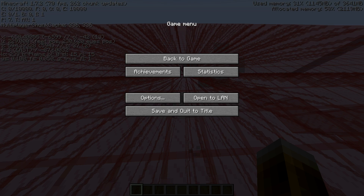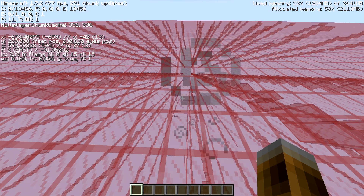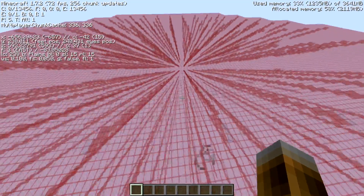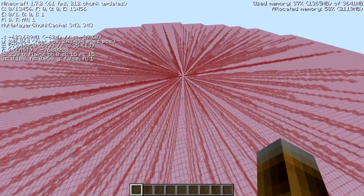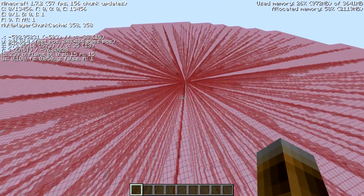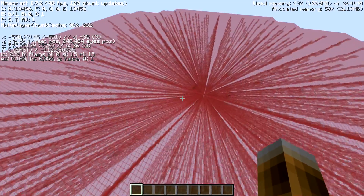We can increase the render distance even more and it looks very amazing — like the big bang. You can clearly see the different rays being cast and only blocks being removed in those directions, not in every direction. So now the question is: how can we remove bedrock?